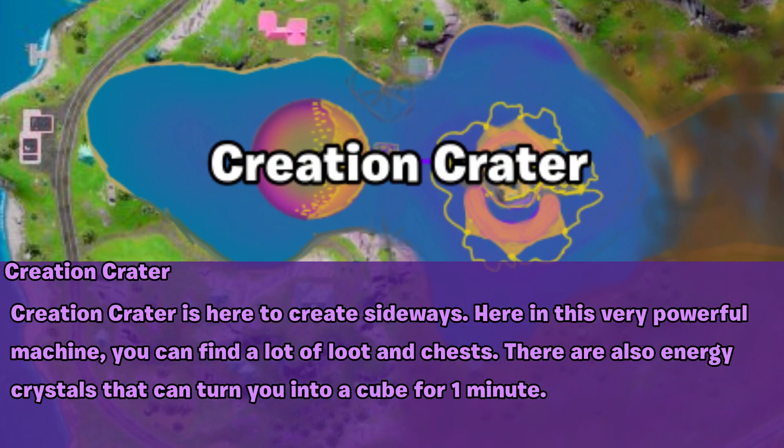Creation Crater is here to create sidewayses. In this very powerful machine, you can find a lot of loot and chests. There are also energy crystals that can turn you into a cube for one minute.